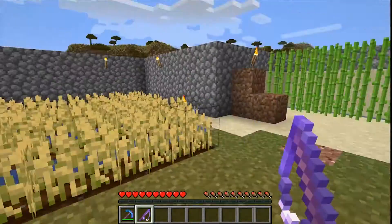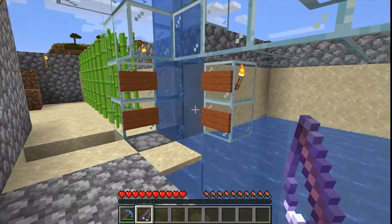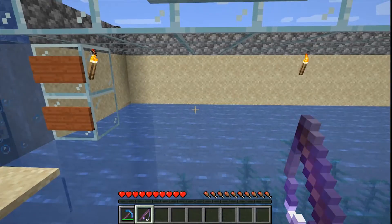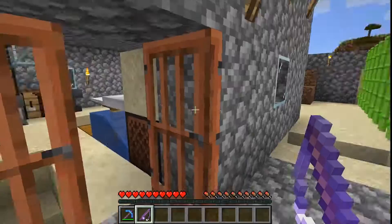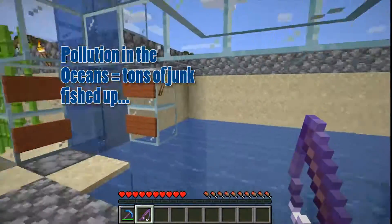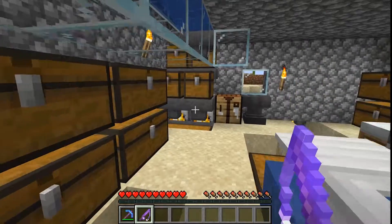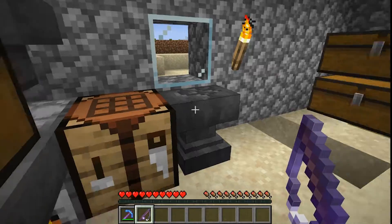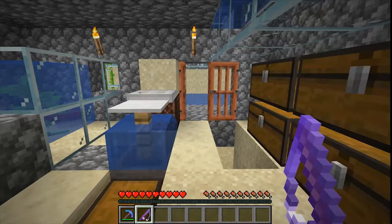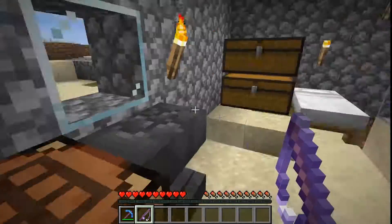I started off with a wheat farm to make bread and keep myself going. I found a mine shaft with a spider spawner, got a ton of string, made fishing rods, and fished up enough stuff to enchant pickaxes and more. Eventually found obsidian, got my first diamond pickaxe, and used this area to enchant and combine things I'd fished up. This was originally the entrance to my mine.